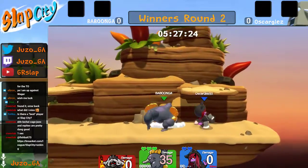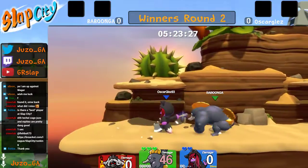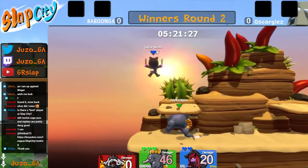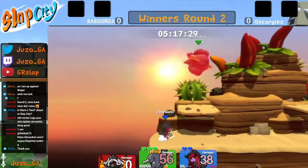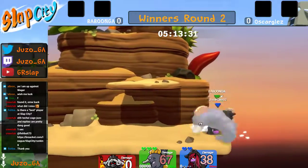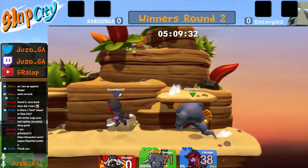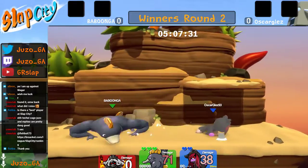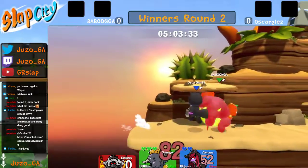We're going to be seeing some really careful spacing needed by Oscar in order to prevent that. Down tilt to cover the getup does some damage, and down B comes through. Down B is much less safe now — it has armor instead of invincibility and also has 10 fewer active frames, so it's much easier to punish, which most people are pretty happy about. The down air flex and he quickly goes for side B.